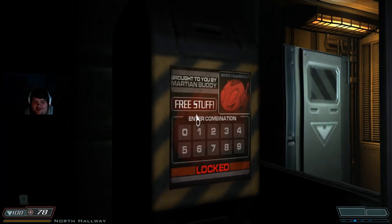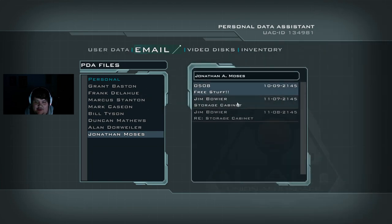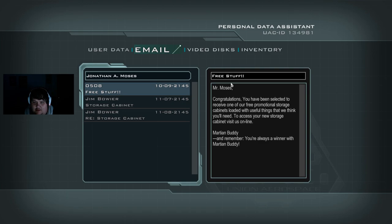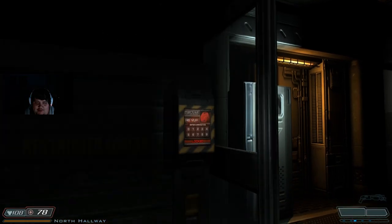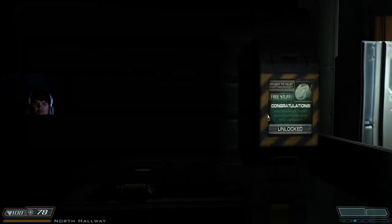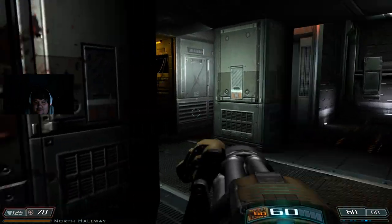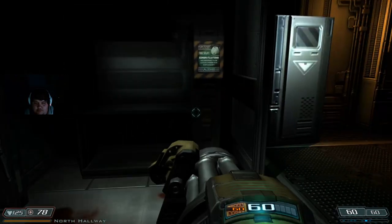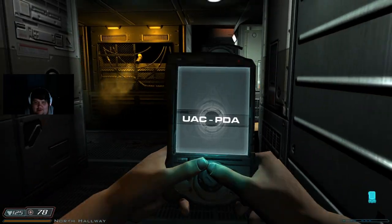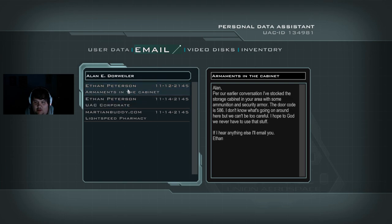Martian buddy, who's your buddy? Free stuff! All right, let's see this guy's email. I wonder if it's 0508. Oh look at that, this is what I'm talking about. Yeah buddy, let's slay some demons. Did I get the guy's PDA that I needed? No I didn't. The door code is 586.